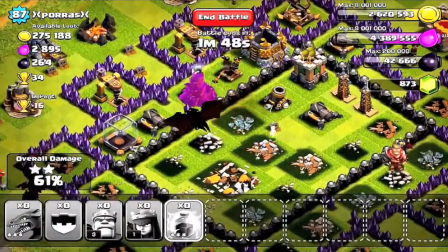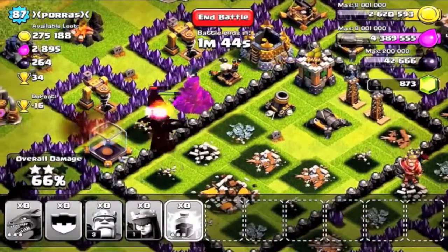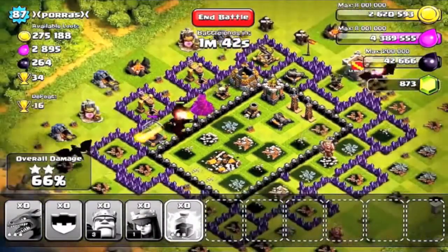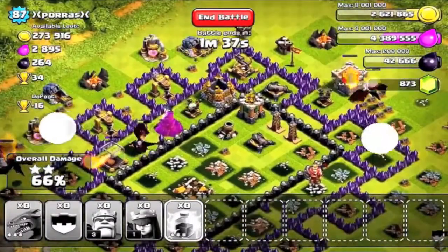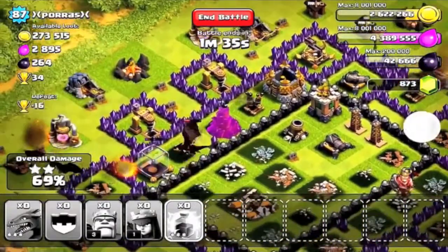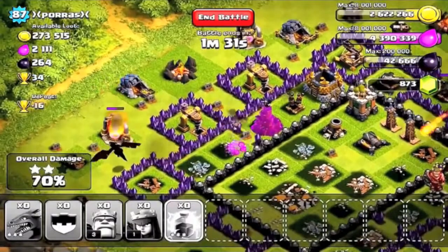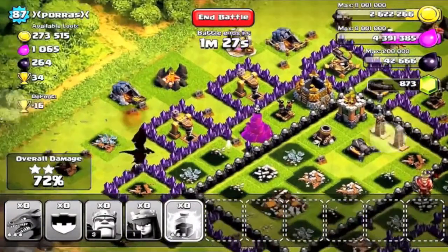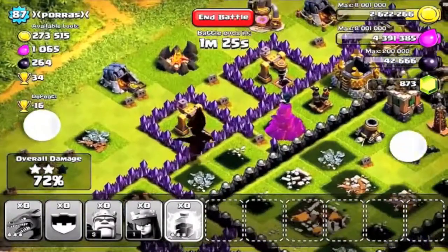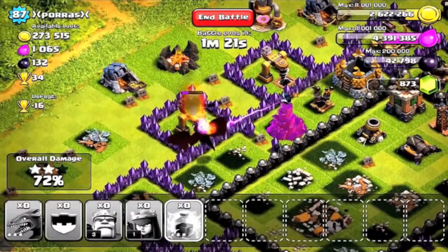It looks like the dragons are being shot down — he was facing a Town Hall 9, so they had a lot of air defense. That air defense on the top right was definitely accessible with the barbarian king, so it could have gone a little bit better. But he is going to get most of what he came for. As this winds down, he'll take most of the elixir — there's only about 270,000 gold left — and we're watching this one dragon run around getting a little more dark elixir before the battle ends.